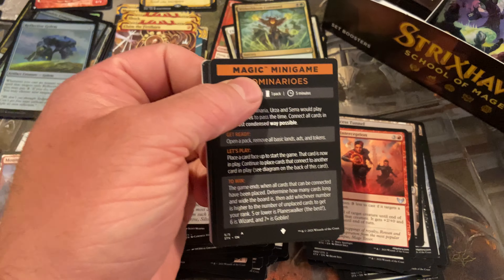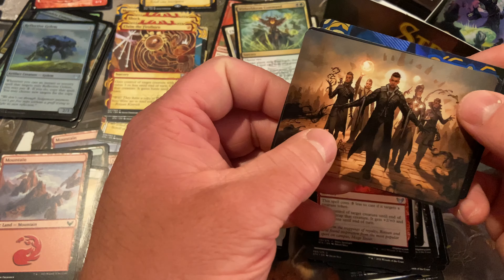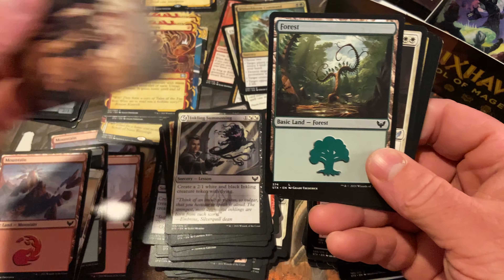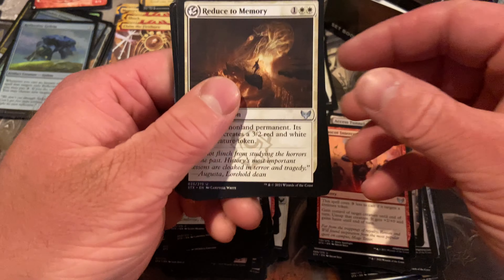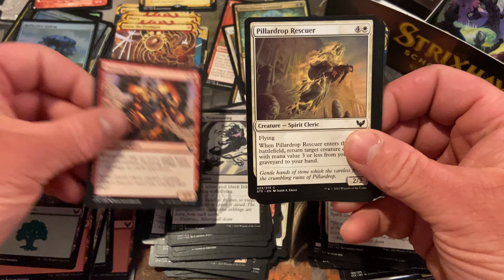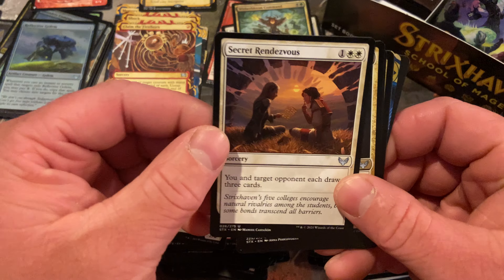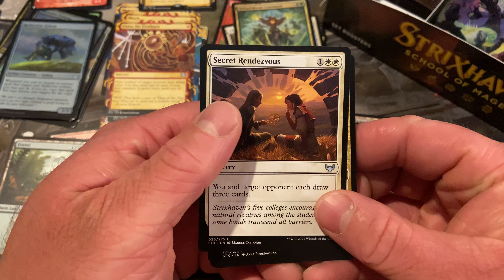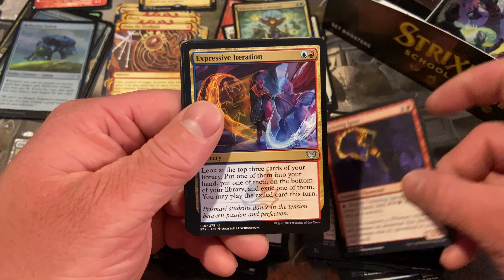When opening these packs, if you have a Magic: The Gathering back facing you, that will be your set card. So if you're doing videos, just keep that in mind. Secret Rendezvous — you and target opponent each draw three cards. Was that Scottish? I don't even know what that was.